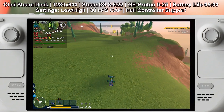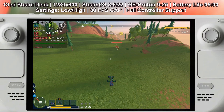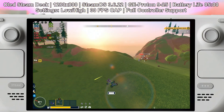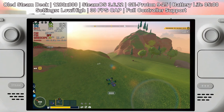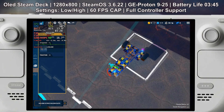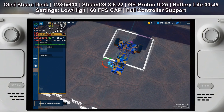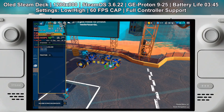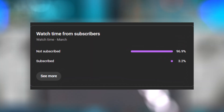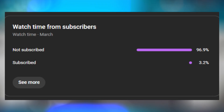Trailmakers has full controller support, which is great for the Steam Deck. You can drive, fly, and build vehicles without any extra setup. However, menu navigation and building can feel a bit clunky with a controller, making it a little tricky to fine-tune complex creations — but it is still very playable, and just something to be aware of.